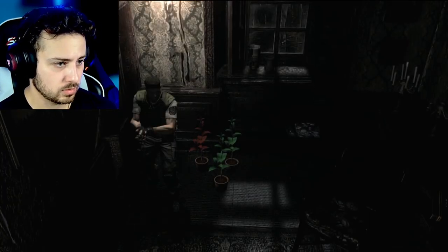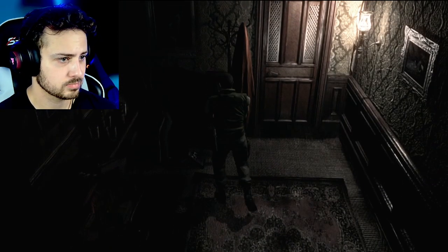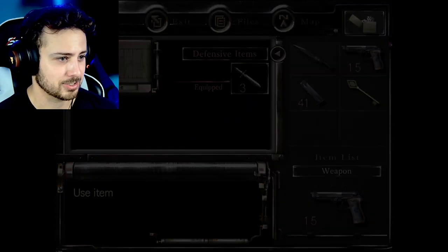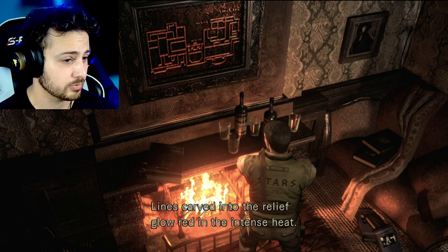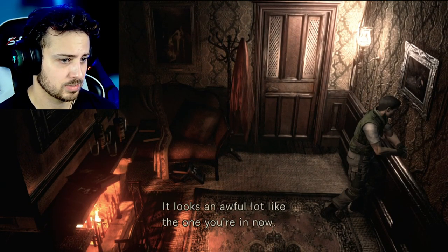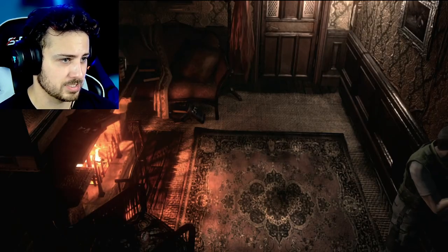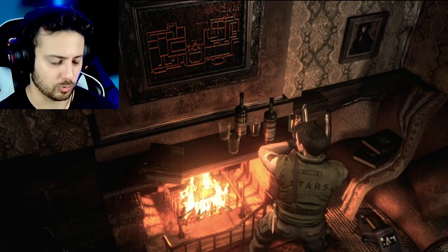I've got a couple sips of my coffee left. A lot of herbs — that's nice. I'm only slightly nervous that they would give us that. What is this? An unlit fireplace? Well, let's light that sucker. This is a nice cozy room. Mine's carved into the relief. Low red in the intense heat. Am I missing something here? I don't know if this room is meant to be safe or what. Maybe we can take some paper, trace this, and then this is the map for maybe the second floor?